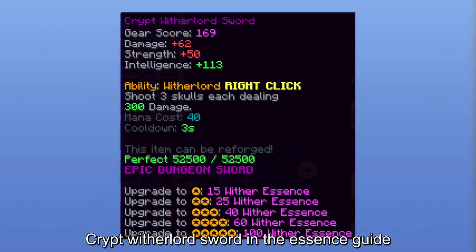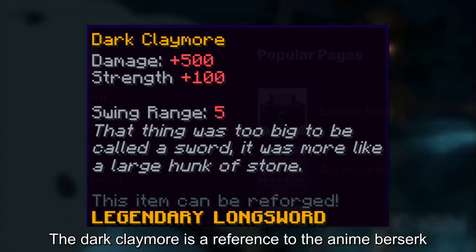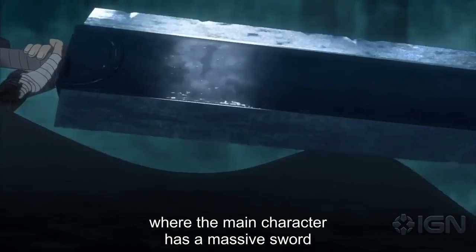There is an item called the Triple Witherlord Sword in the essence guide, which is not yet obtainable. The Dark Claymore is a reference to the anime Berserk, where the main character has a massive sword.